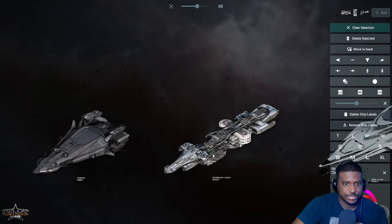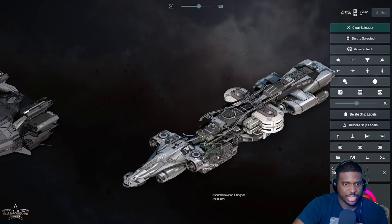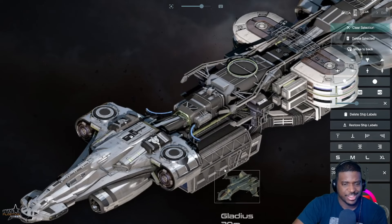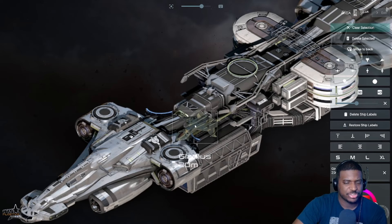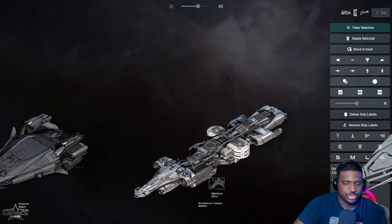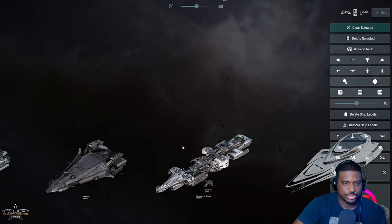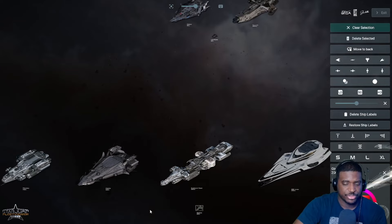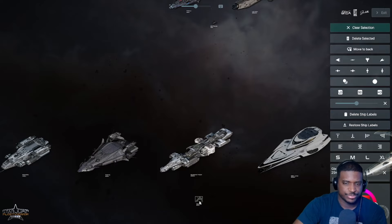Looking at the Gladius for scale against the Endeavor Hope's hangar, it looks like it should be able to fit a Gladius based on the opening dimensions. However, the only real medical ship that would fit in this is the Medical Pisces - that's probably the ship you're going to want to use with the Endeavor.